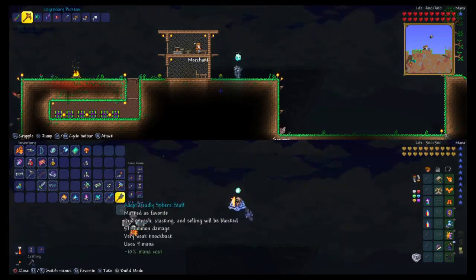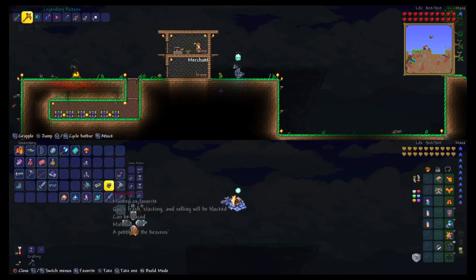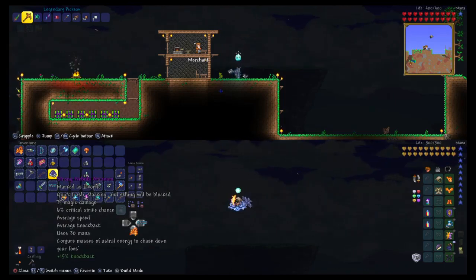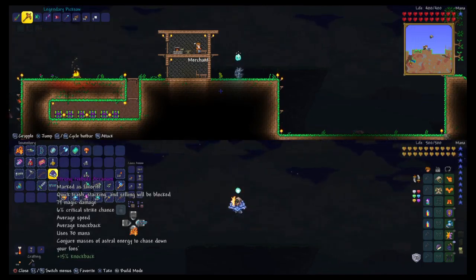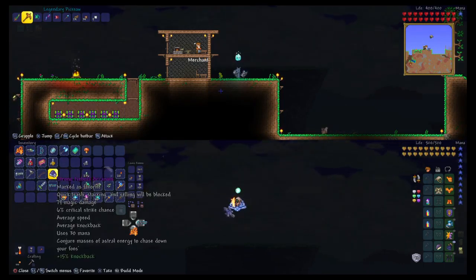It makes lots of projectiles. Then you want to have the Bewitching Table so you'll be able to use one of this and one of this. After that, use the glitch with the gun and shoot it all around. You need to have an enclosed space — make sure that when you use this, none of the projectiles fly away and they bounce back off the walls.